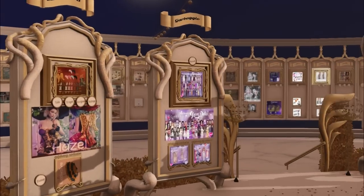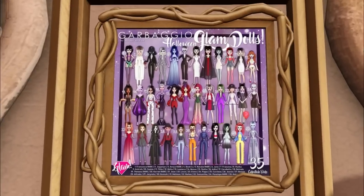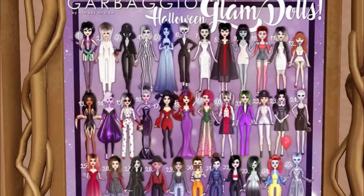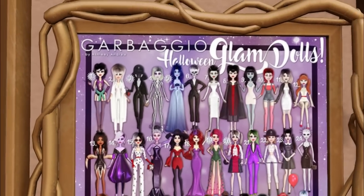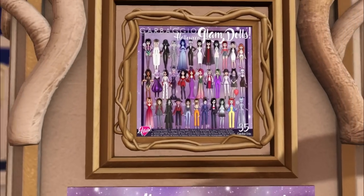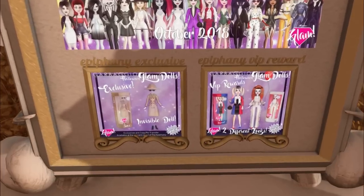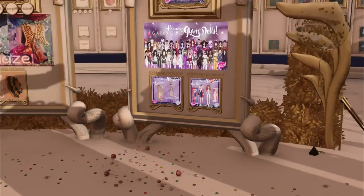Let's start over here with Garbagio. We have some dolls! I love when they do this — they make them all handmade and inspired and stuff. Look at the Corpse Bride! And the Beetlejuice — this is so cute. I love when she does these. They're the glam dolls — Halloween glam dolls. And then we have some more right here — the Invisible doll. These are so cute.